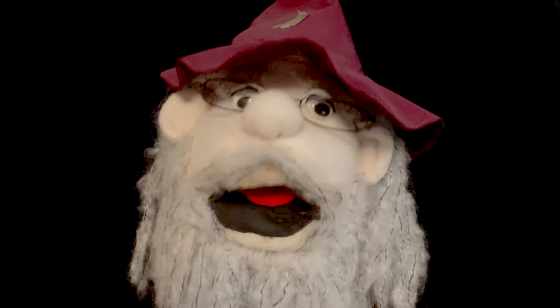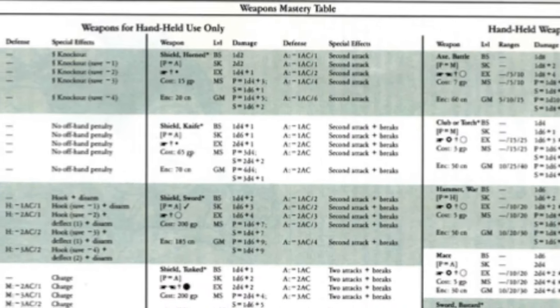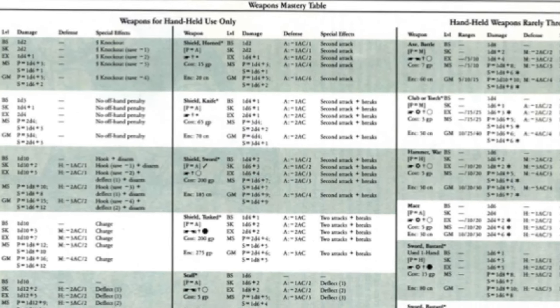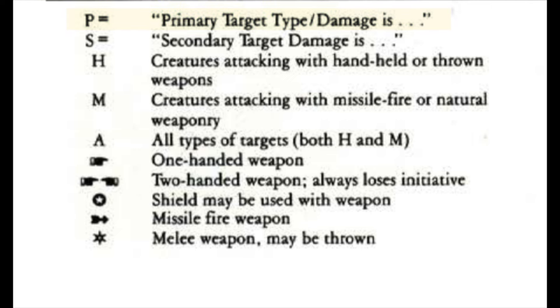Aside from the despair effect, each weapon has a variety of options, so no two weapons are completely identical. Let's take a look at the weapon mastery chart in the Rulecyclopedia. There's a lot to parse here — various symbols, level perks, etc. Let's start with the legend so we have a primer as to the symbols. P will tell you what the weapon's primary target type is. S will indicate the secondary target type. The target types are H for handheld weapons and thrown weapons and single-hand missile devices such as slings or crossbows used with one hand. M is for missile devices requiring two hands as well as monsters' natural attacks. An A indicates all target types are considered primary. A symbol with a single hand pointing means the weapon is a one-handed weapon.